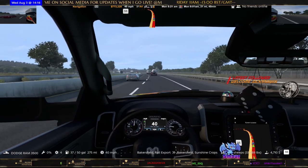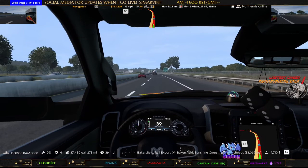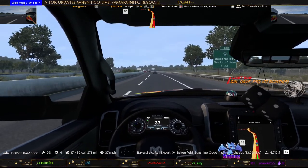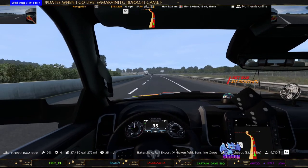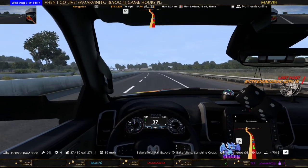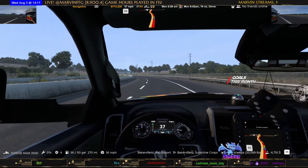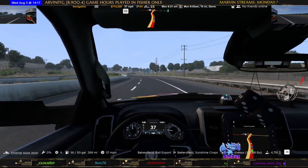I've turned off diversions in the settings because diversions for me are a pain. If you've got a low amount of fuel and you get a diversion, sometimes it will take you on a great big loop and by the time you come back the AI haven't cleared that obstruction and you are snookered. So I've temporarily turned them off.